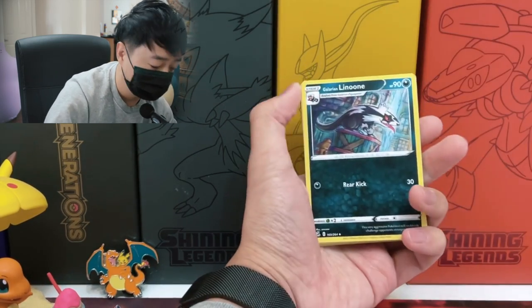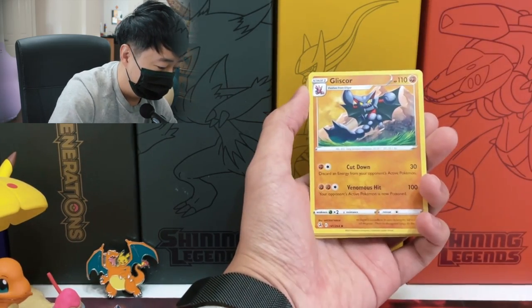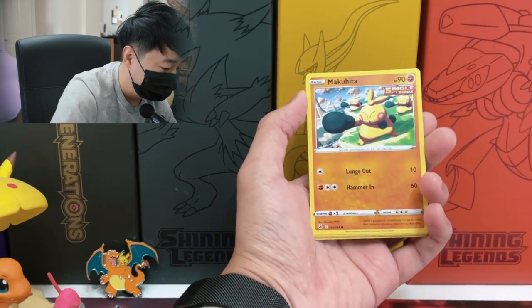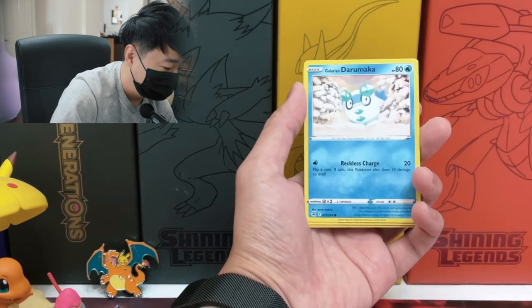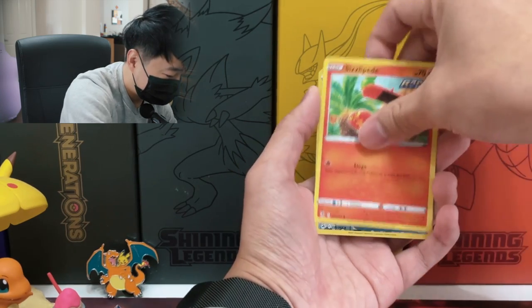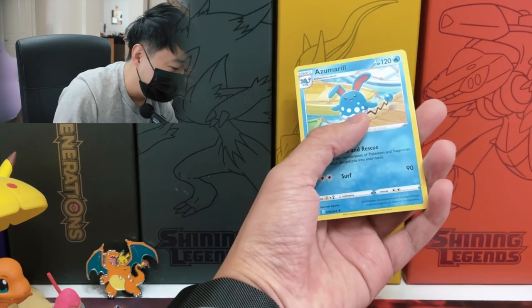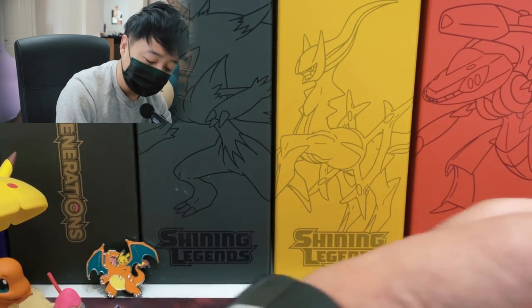Pack five — Leaf Energy, Valerian, Lenu, Stantler, Gliscor, Veepee, Makuhita, Rukiri, Valerian, Darumaka. Let's see what we get — Reverse Battle VIP Pass and Azumarill. Oh my god, we're not getting a lot of hits.